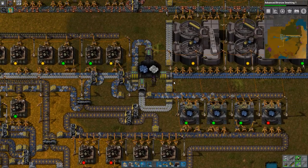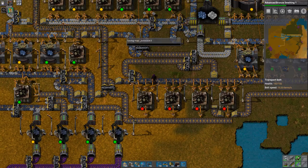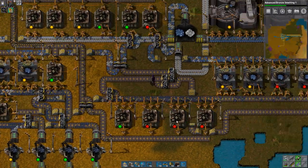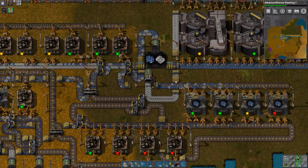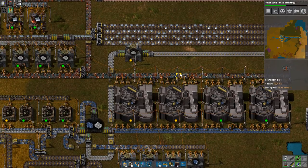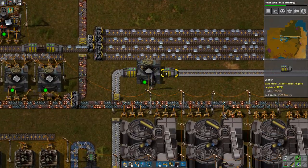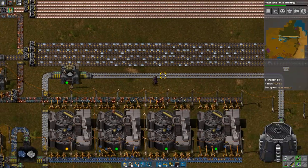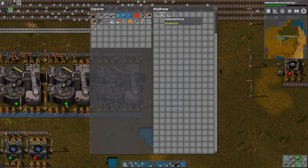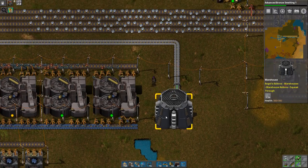That gave me so much crushed stone that my stone-destroying assembly machines you see here couldn't handle the load anymore. So I got myself a crusher and he is pulverizing the crushed stone into pulverized stone, and I am saving that in a warehouse over here.